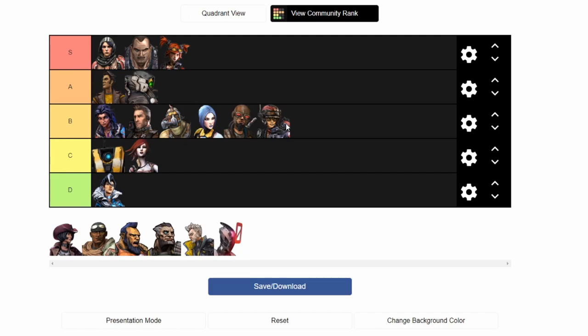Moze. She has a cool action skill — Iron Bear is pretty rad, not gonna lie. But in terms of power, especially since some more recent buffs and debuffs have occurred, she's not as strong as other builds. Flak can just obliterate right now. Moze, even with her cool splash damage builds, can't pack the same punch as other characters. So I'm leaving her in B rank as well. I think she's a really fun character to play and I like her style a lot, but she just doesn't pack the punch for me.